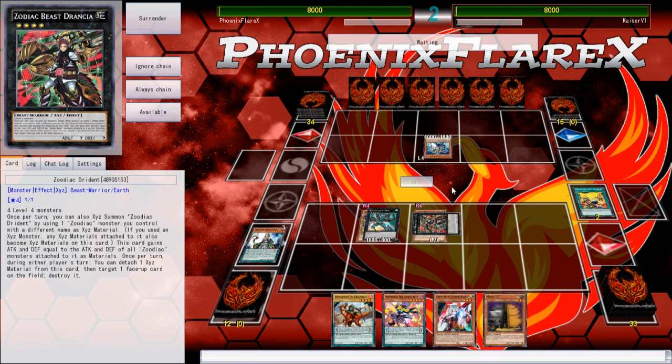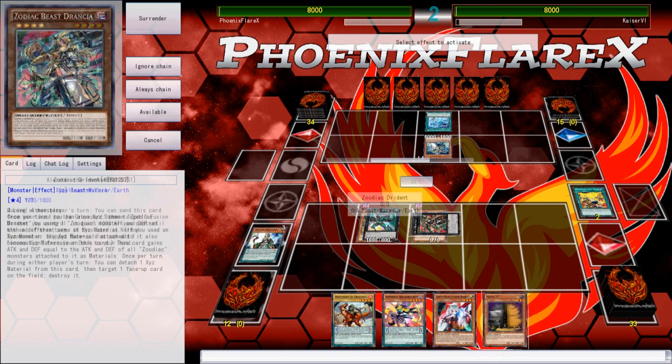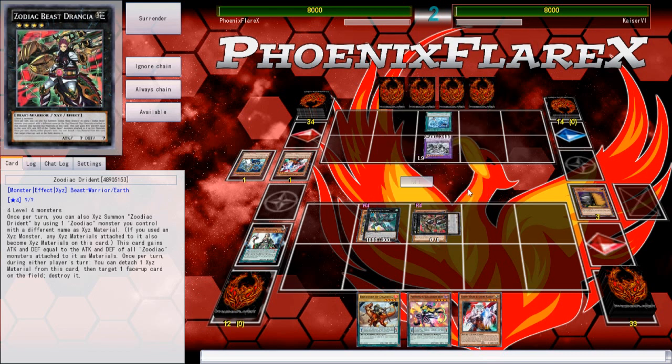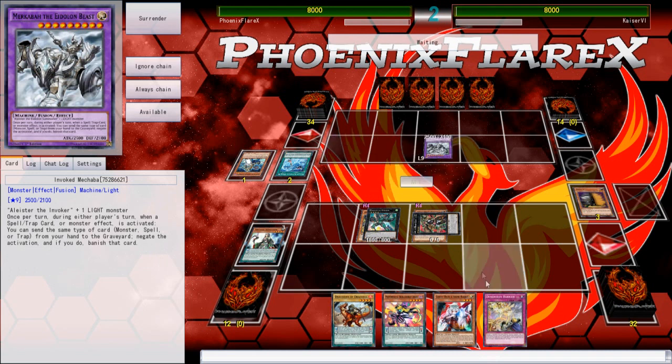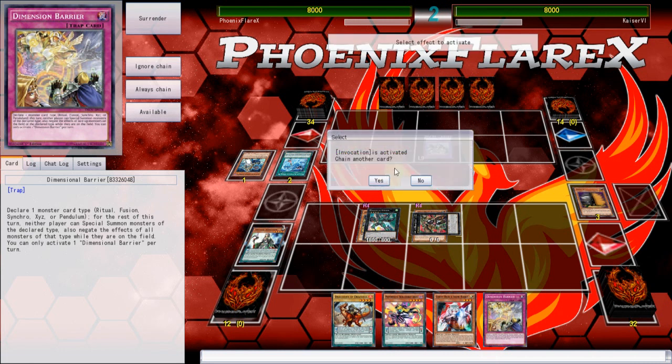Ghost Ogre just has so few applications against this deck. You can use it on the fusions, but that usually involves having to either have a card like Book of Moon — which means it's not a resource for the rest of your turn — or you have to use a card to get negated by Makaba. So it ultimately isn't ideal in any way, shape, or form. My turn was very meek in terms of what it allowed me to do.